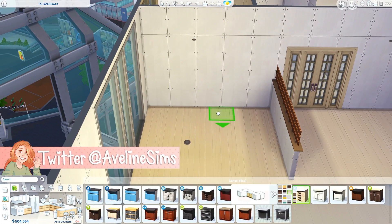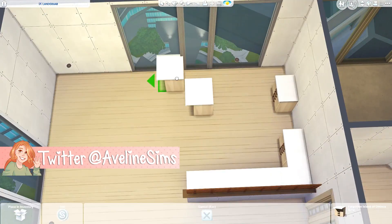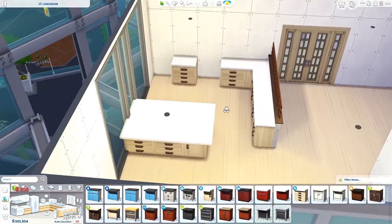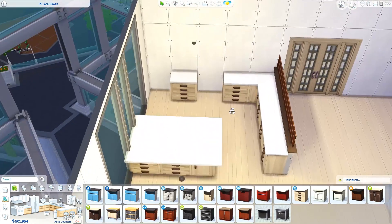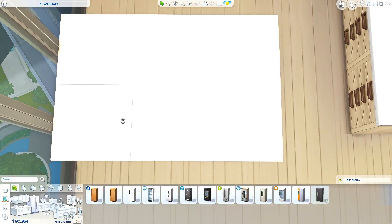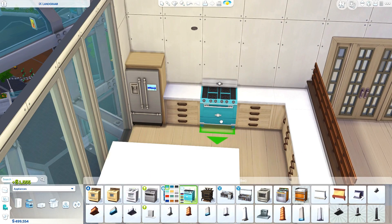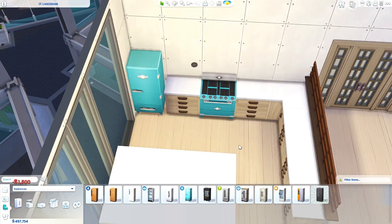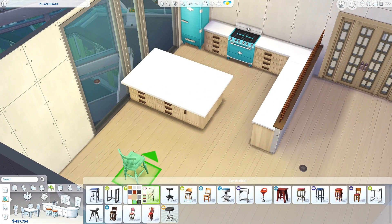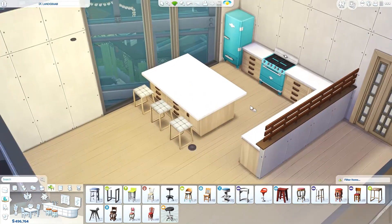We are finally continuing with my seasons-inspired apartments. It's been a little bit over a month since the last one, which was the spring-inspired one. Even though it was only for a single sim or a couple, I kind of feel like I should redo it for a family instead, since the other apartments will mainly be family apartments. But we are continuing today and we are doing the summer-inspired one.